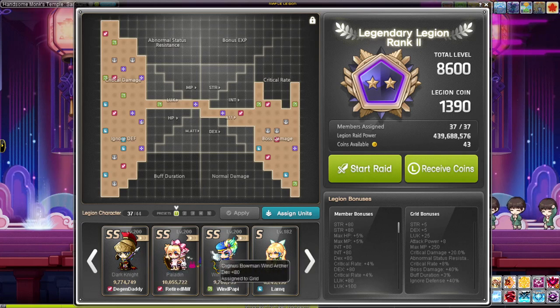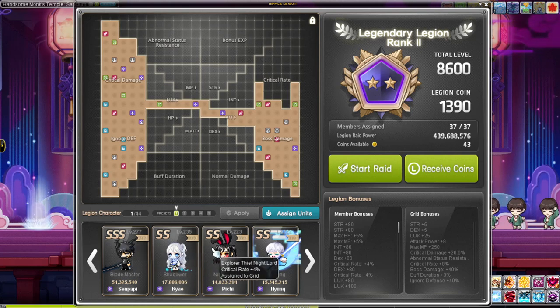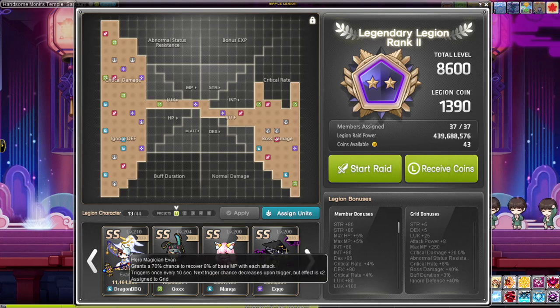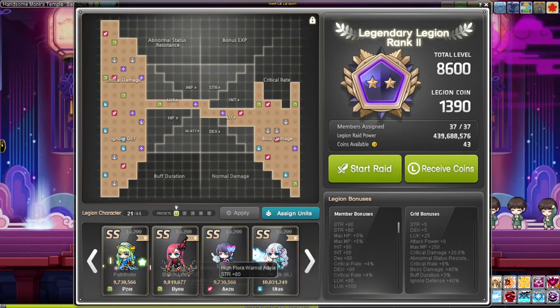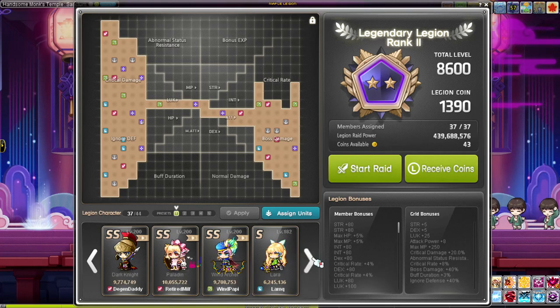I would do classes that give skill cooldown or crit rate. The classes that give crit rate are Nightlord and Marksman. Evan is pretty useless — don't do Evan. It's a 70% chance to recover 8% of base MP with each attack — forget it. Kano gives you extra boss damage, same with Demon Avenger. Demon Avenger gives you an extra 1% boss damage. Don't do Demon Slayer — that gives abnormal resistance, which is terrible.